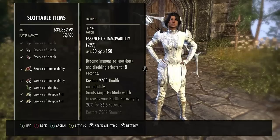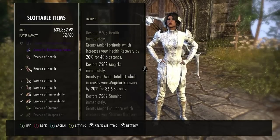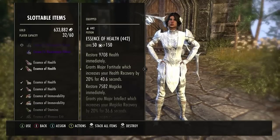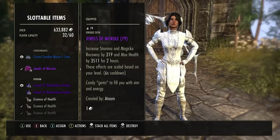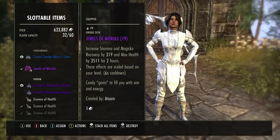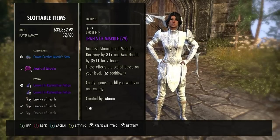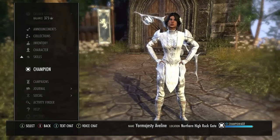Slottables and consumables. These are the pots I really use — they restore all three resources. I have immovable ones as well, and some crit ones just because. The drink I'm running — this is what makes the build. We no longer run the Dubious Camoran Throne; we don't need that. We run Jutes of Misrule. It increases your Stamina and Magicka Recovery by 319 and boosts your max Health. Really, really great.